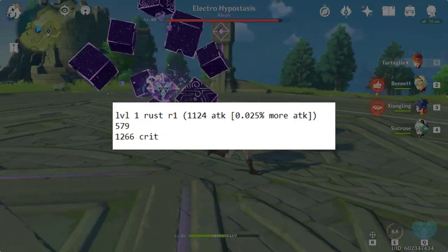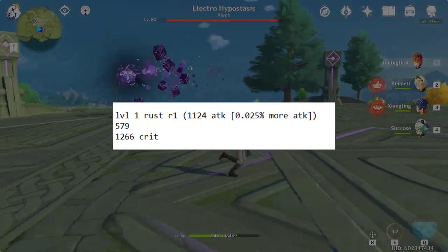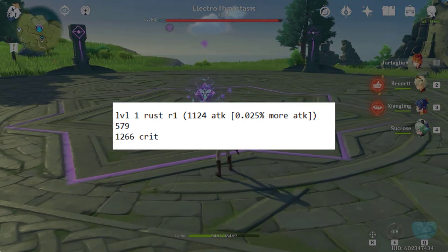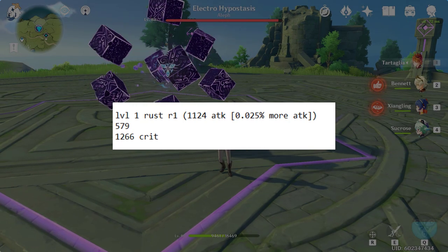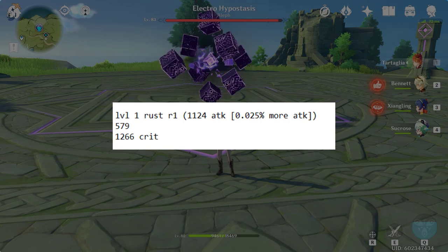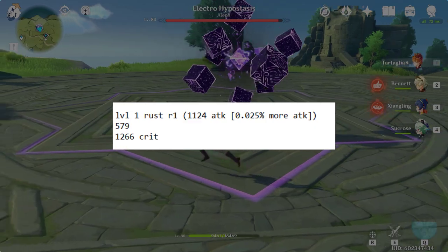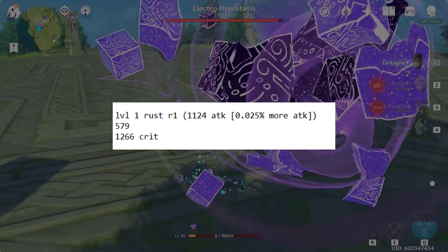The next test was a level 1 non-refined Rust, which actually has the same base attack as the Stringless. With this, I got 579 for a normal attack and 1266 damage on a crit. So you can see that even when taken into account that the attack percentage substat on the Rust is increasing our total attack, the auto attack actually deals 27.5% more damage, not 40%. This is because of the way the damage is calculated under the hood, but still, it's a pretty decent increase.